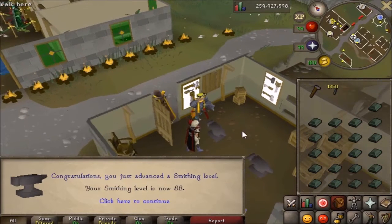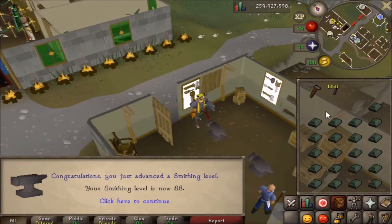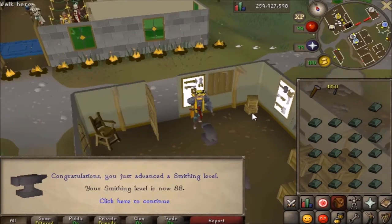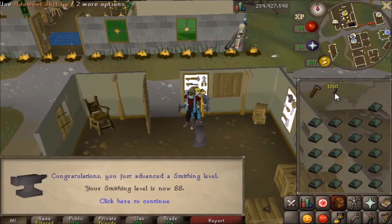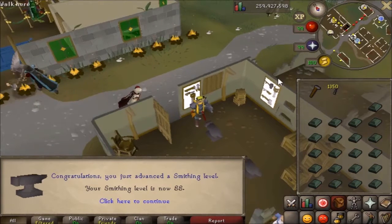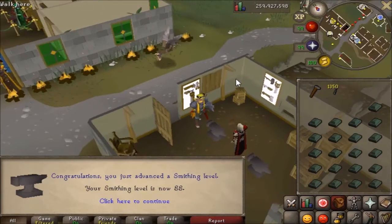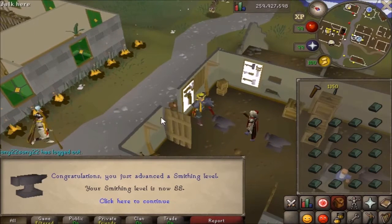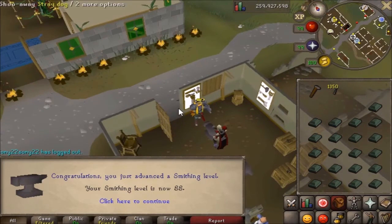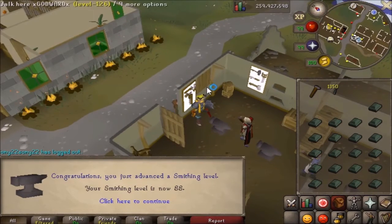I was AFK doing a school assignment and decided to do some adamant dart tips. It took all of like 10 to 15 minutes to get level 88 smithing. So now I will start doing these adamant plates. I am going to sell these — they're pretty good GP for XP, barely anything at all in cost. Almost made profit as a matter of fact.